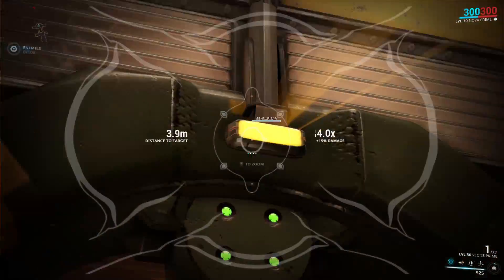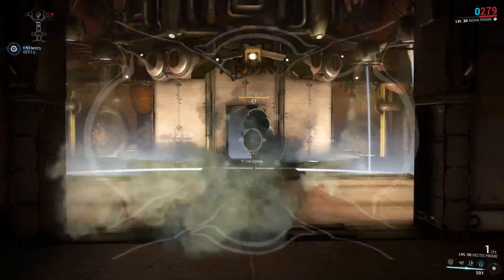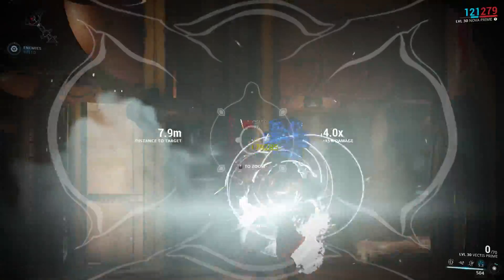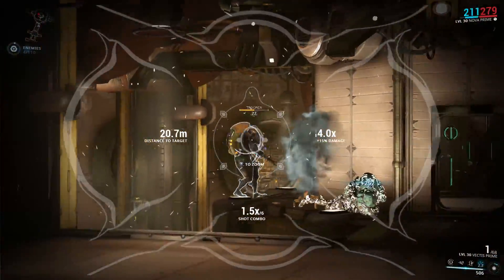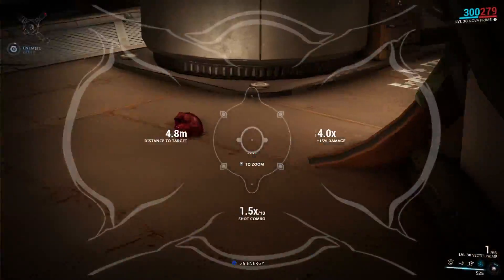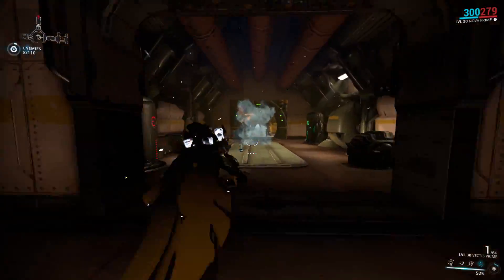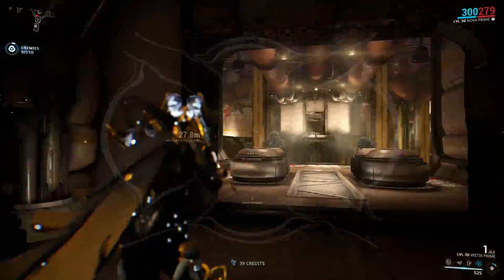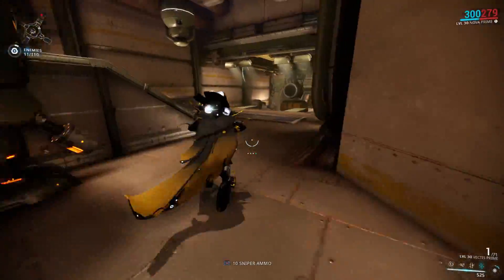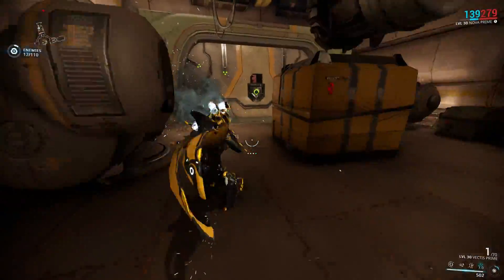Nova's fourth and final ability is called Molecular Prime, where Nova creates a wave of antimatter particles that starts 5 meters away from her and flies outward at 5 meters per second for 6 seconds before dissipating. The range is not affected by power range but is effectively affected by power duration, because power duration increases how long it takes for the wave to dissipate, and also increases how long enemies will be destabilized. Even though the wave starts 5 meters away from Nova, enemies within those 5 meters will also be hit.